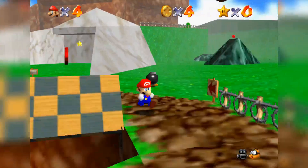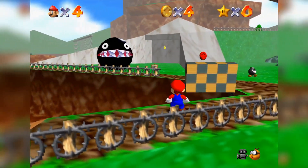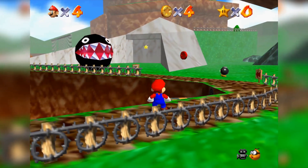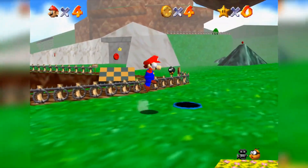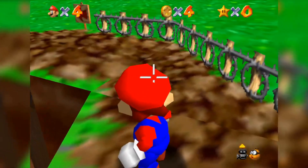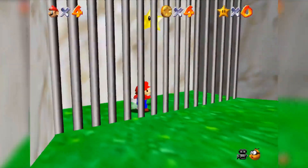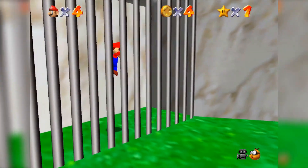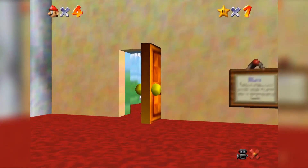I wonder if I can unload the gate there — you can see it's unloaded right now — and then drop a portal in there. We'll see if this works. Second portal placed. Let's go through this one. There we go — bomb clip not even necessary! We have now unlocked Whomp's Fortress. We're gonna go ahead there and see what we can do.